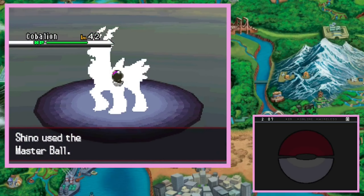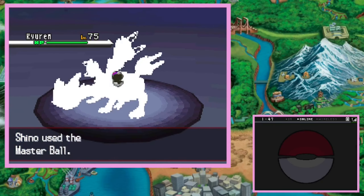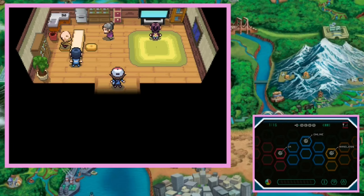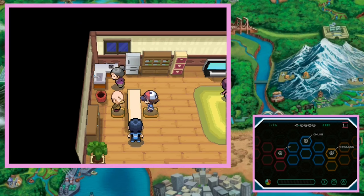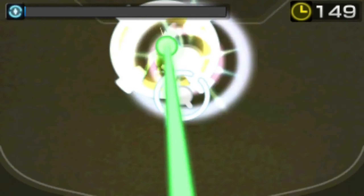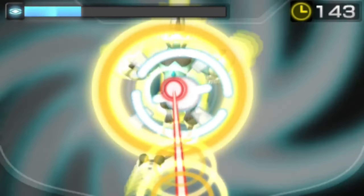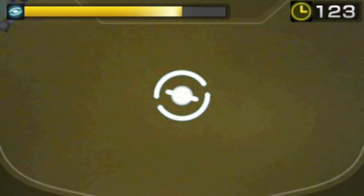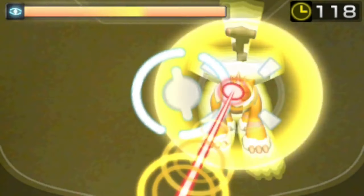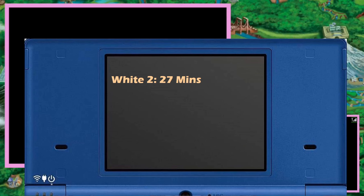After we catch Cobalion, Virizion, and Terrakion, as well as Reshiram, Zekrom, and Kyurem, we have another set of legendaries to get: the Forces of Nature — Thundurus, Tornadus, and Landorus. We've caught these Pokémon in the base game, but they have special forms that you can only get in the Pokémon Dream Radar game. It's a pretty fun game with a ton of cool things to get, but the highlights are the new Therian forms, exclusive to this game as well as Black and White 2.